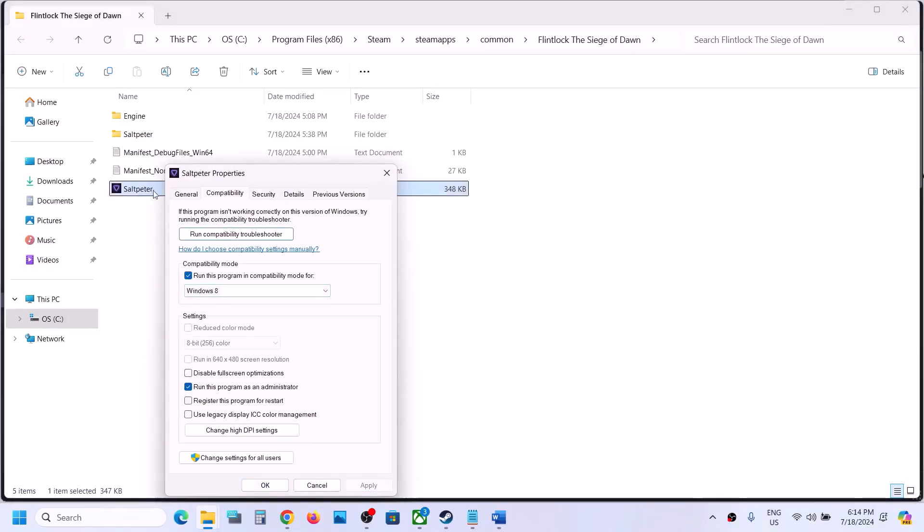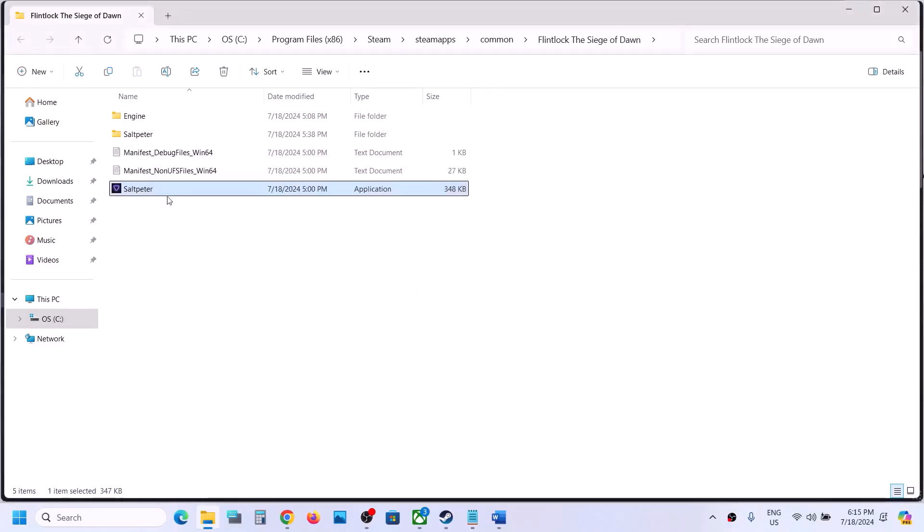If that does not work, go to Properties again. This time put a check on compatibility and select Windows 8, hit Apply, click OK, and then launch the game. If that does not work, you can even try Windows 7. If that still does not work, put a check on 'Disable full screen optimization,' hit Apply, click OK, and then launch the game.